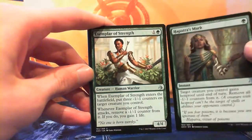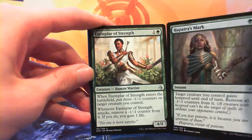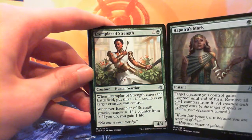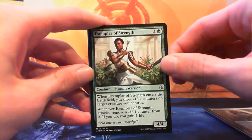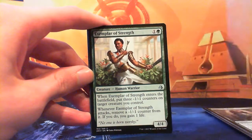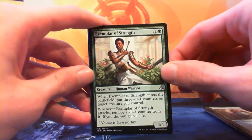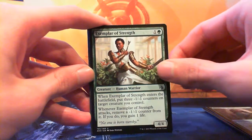Speaking of which — Exemplar of Strength, one and a green for a 4/4 Human Warrior. When it enters put three -1/-1 counters on target creature you control. Whenever Exemplar of Strength attacks, remove a -1/-1 counter from it; if you do, gain one life. Turn three swing in for four seems pretty good. Or you can cast Hapatra's Mark on defense and suddenly it's a 4/4 that blocks your opponent's 3/3 with trample.